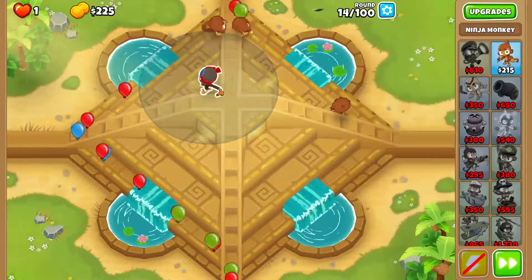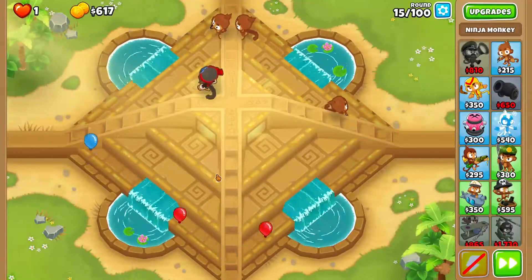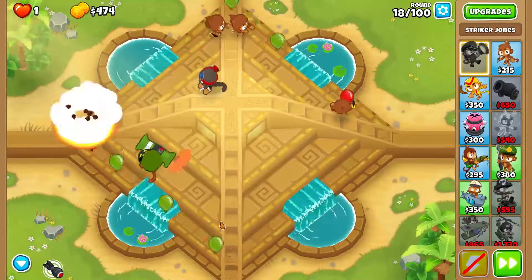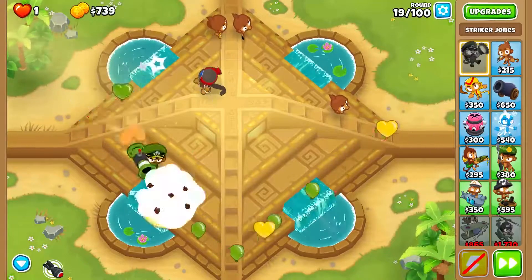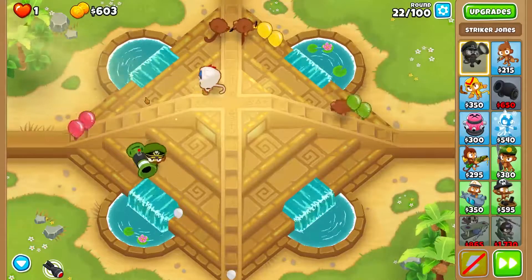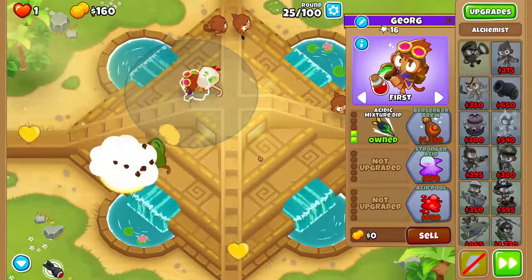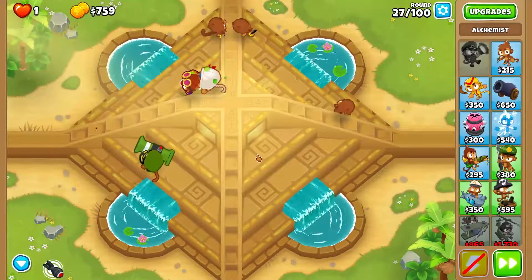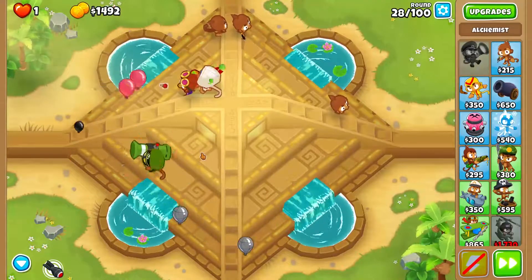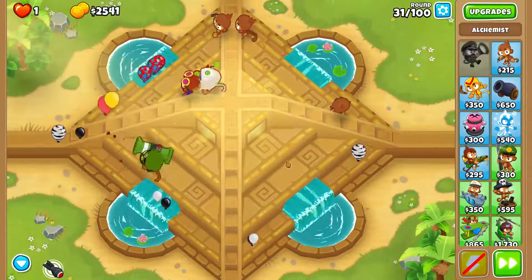Now we're going to save up for Striker Jones and put him right there — kind of at the bottom corner of that square. He's going to be popping a few bloons, but he's not going to be very useful. Jones is not very good at attacking until you get like level 19, and he becomes pretty decent. After we buy Double Shot, we're going to buy an Acidic Mixture Dip so we can pop those leads. Striker can pop them but not very efficiently, so we're going to use the Seeking Shuriken for that.